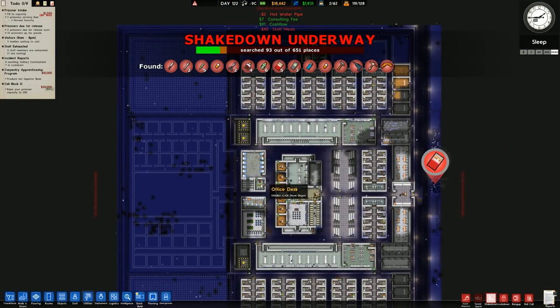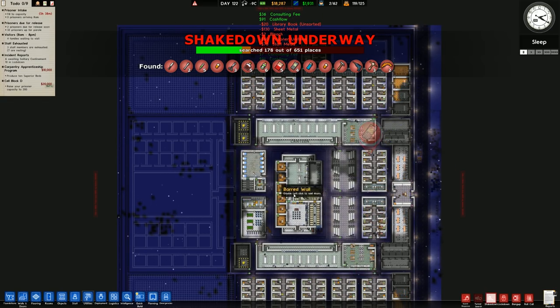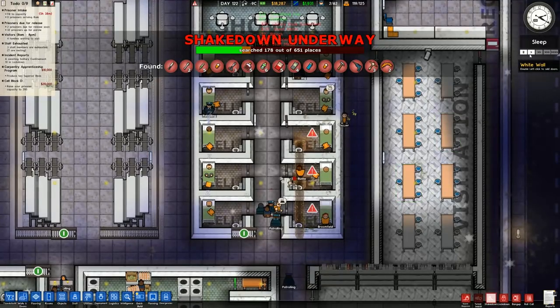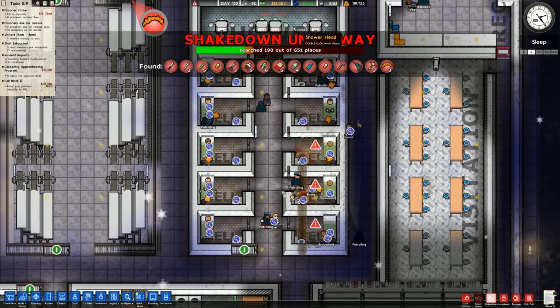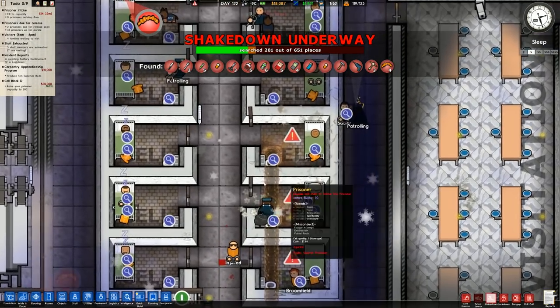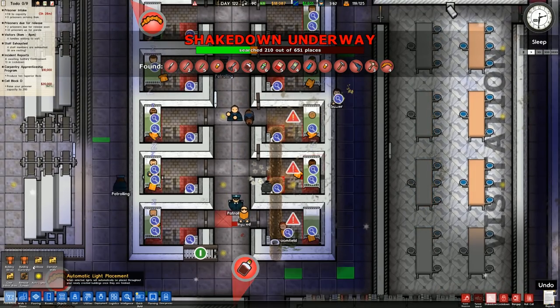In terms of cash, we were receiving about 4,000 earlier but it's now down to about 2,000 a day, so it's halved. We've got 18,000 in the kitty, but that's okay. We have a fairly decent tunnel - three people involved in all of that.